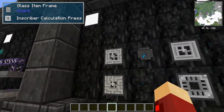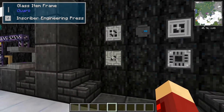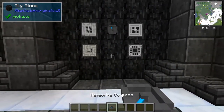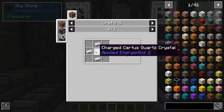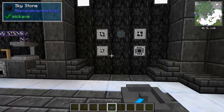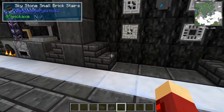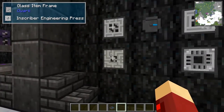Next are the presses — the inscriber presses. They're quite important for crafting as well. You probably want to craft a meteorite compass, which is just crafted with four iron ingots and a charged certus quartz crystal. After you make this, it will point you towards a meteorite. The reason you want to find one of those is because if you go down in the middle, you'll find a chest and it will have these presses inside.